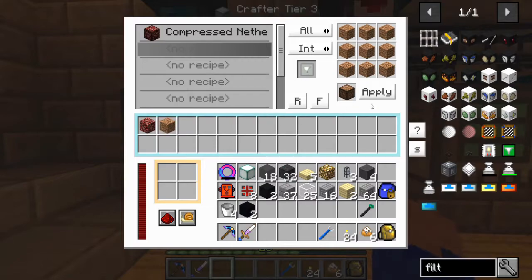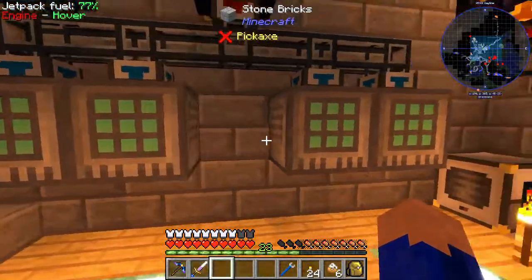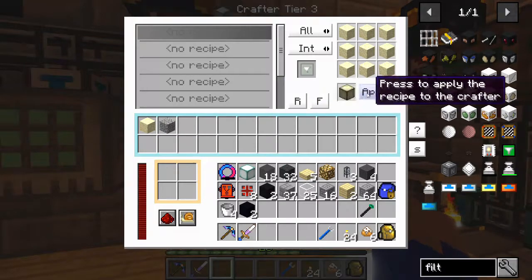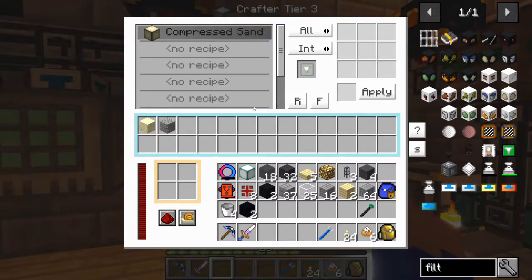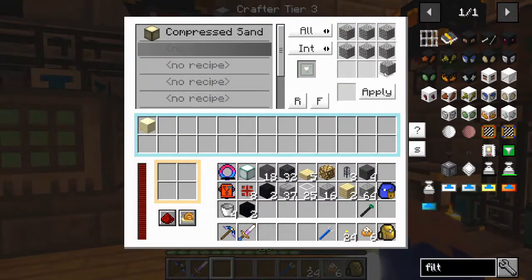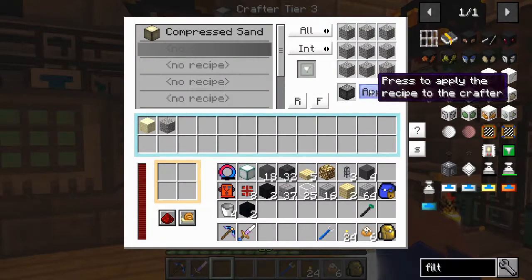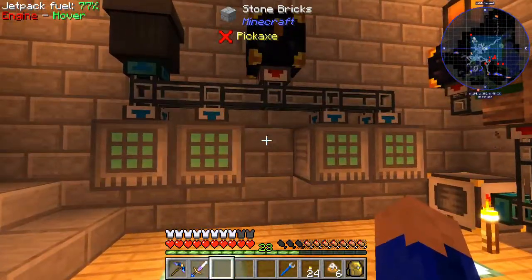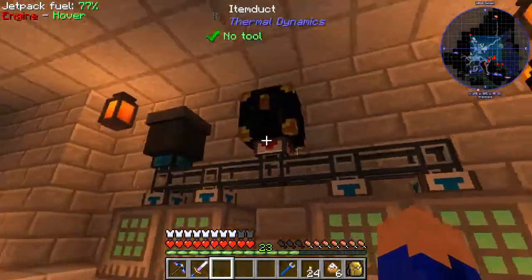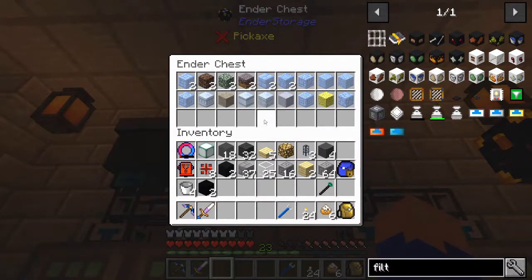The reason we want it internal is because I want the results to go back in so it can be used for the next recipe to continue to compress. Now we're going to do these ones here — internal. Hit apply. We now just basically need to get these guys some power, which is pretty easy and straightforward, and we have a basic sorting system for our resource miner.